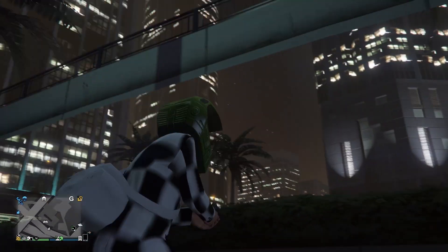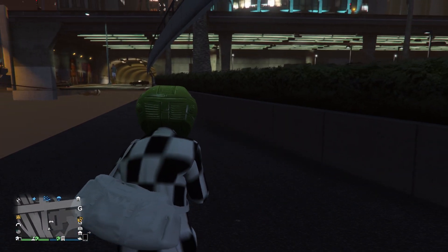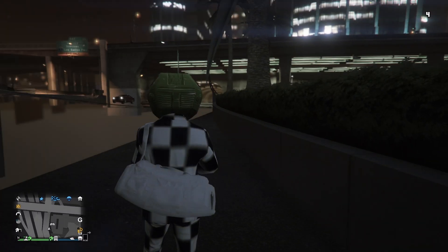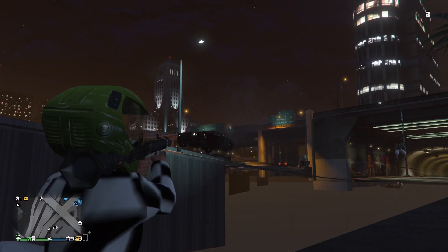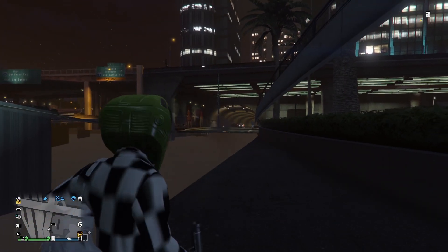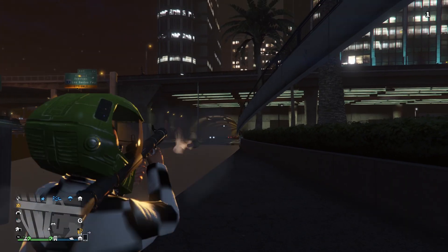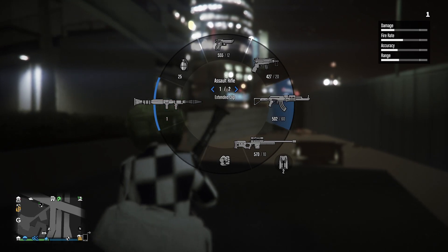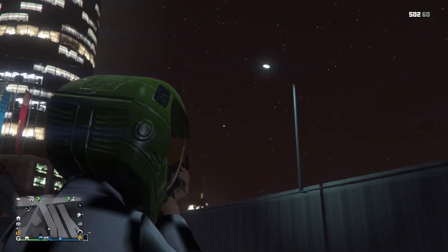When you hit the right angle, that's what it looks like — you're breached into the wall. Don't do this for trolling because you can shoot out but they can't shoot in. Use this to evade police or griefers. If you use it for trolling, people are going to report you.